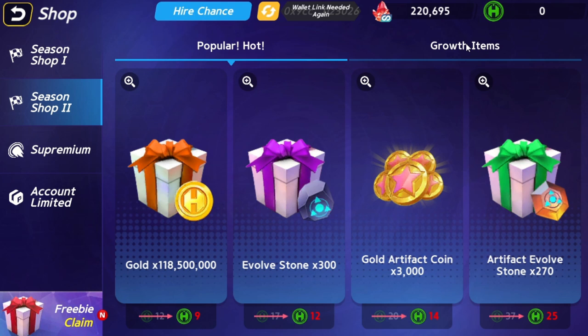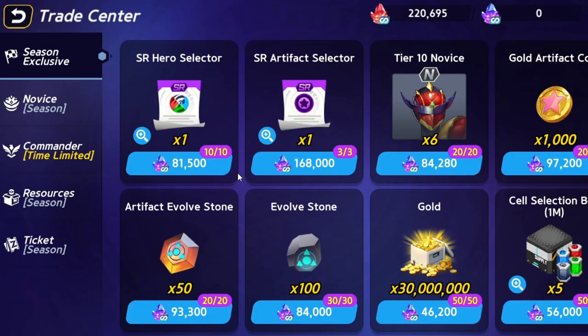If you have the HERCO, you can easily do the math to find which deal is better. For example, I can buy 300 evolution stones to power up my heroes for 12 HERCO, which is the same as 252,840 hero stones.